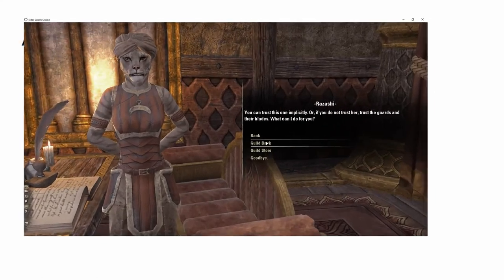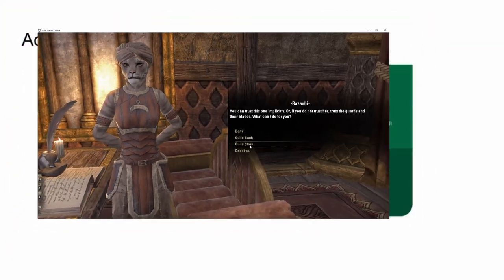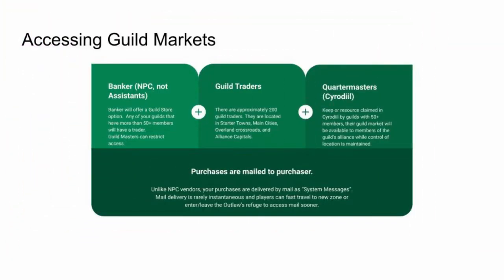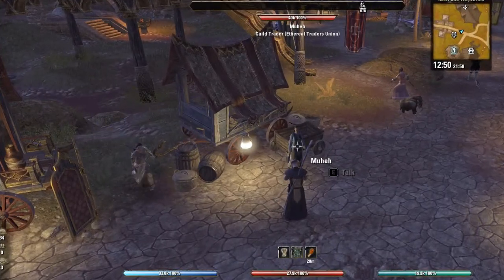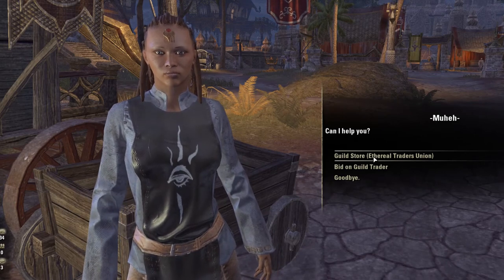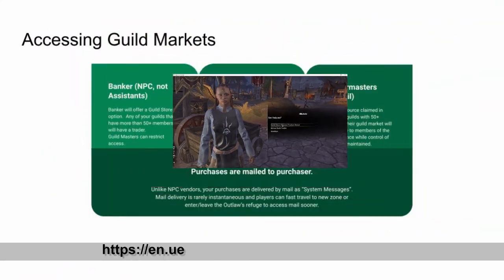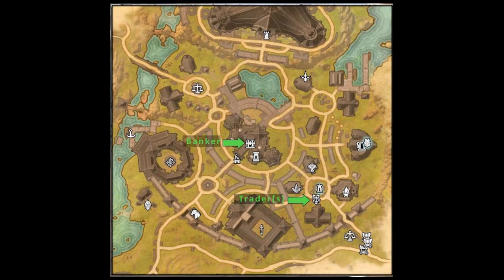Banker NPCs, often found in main towns, will offer a guild store option. Simply select the guild store option from the menu. Any of your guilds that have 50-plus members will have a trader. Guild masters can restrict access. There are approximately 200-plus guild traders, located in starter towns, main cities, overland crossroads, and alliance capitals. Check out the unofficial Elder Scrolls pages website for a complete list. The banker has a chest icon and the guild traders have a guild tabard icon on your in-game map.